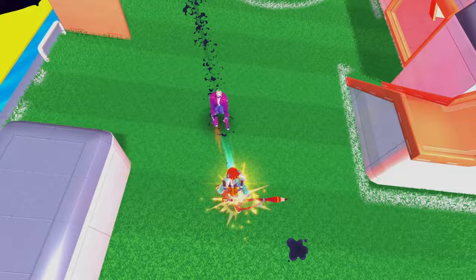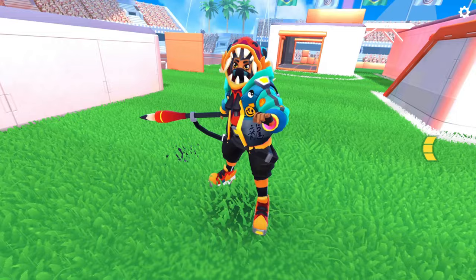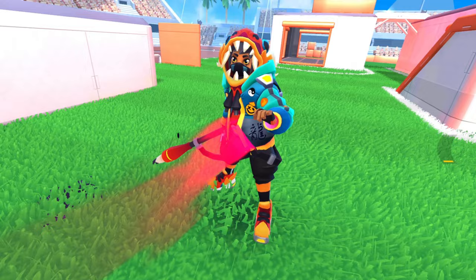You can hit the same enemy multiple times to increase the bonus effects. If you do so, you will notice the colors changing from blue for one hit, to orange for two hits, and red for three hits. Every additional hit will grant you and your allies bonus damage on the affected enemy.